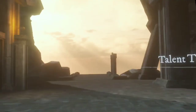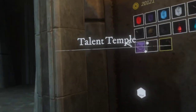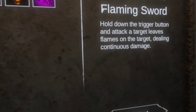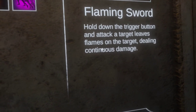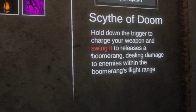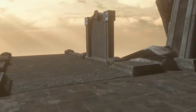I've already unlocked it so you can't really see it. Now for the hard one — the flaming sword. As you can see: hold down the trigger button and attack a target, and it leaves flames on the target, dealing continuous damage. And hold down the trigger to charge your weapon and swing it to release a boomerang, dealing damage to enemies within the boomerang's flight range.